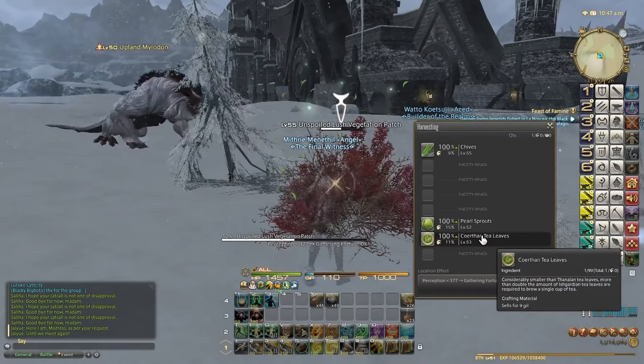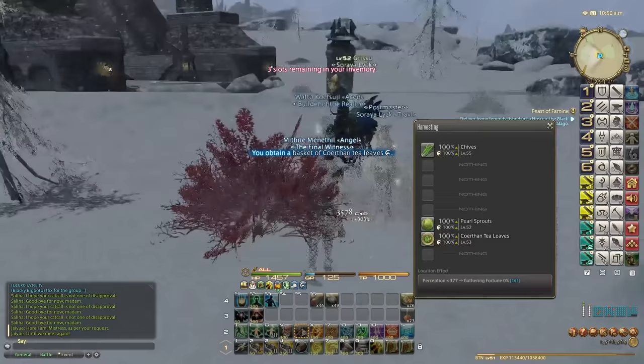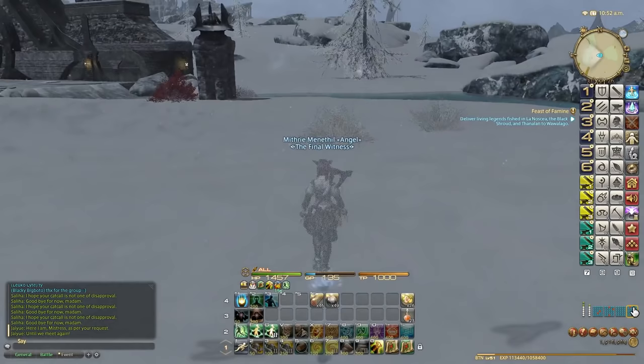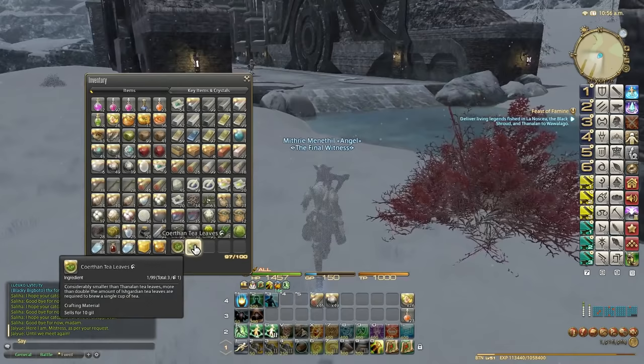Leather is very important. When it comes to these sort of new items, because the expansion is only a couple of days old at this point, some of these items like the Corphan tea leaves, as simple as they are to get and how often you can get them, they are selling right now for 15,000 to 25,000 gil each — 15,000 for normal quality and 20,000 plus for high qualities.